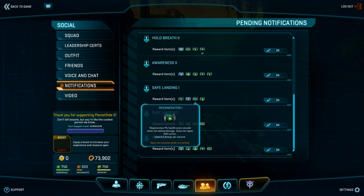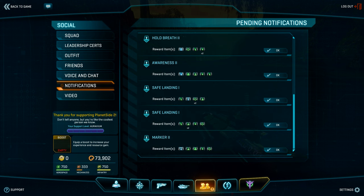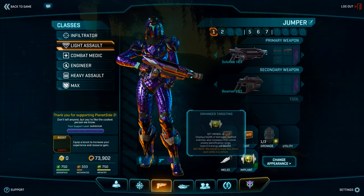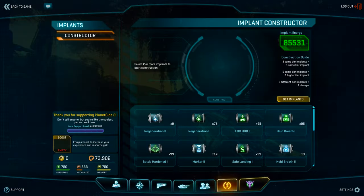Each level alters its effectiveness as well as increasing its battery drain. Since implants are not timed or consumable, you rely on a powered battery. You start with 600 energy total in your battery, but it can be increased by crafting, which I'll cover in a moment. Tier one implants consume 0.5 energy per second, tier two consume 0.75 per second, and tier three consume 1 energy per second. Implants consume energy continually while equipped, even if you aren't currently gaining their effect — for example, if you use Regeneration 3 but are at full health, your battery is still being drained at 1 energy per second.